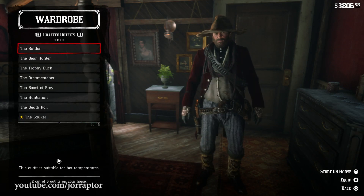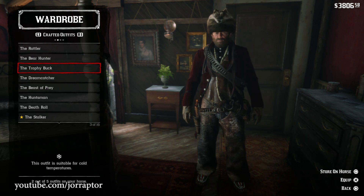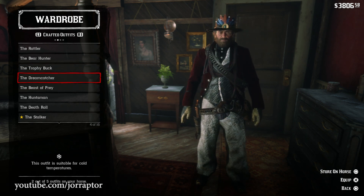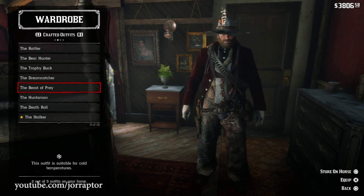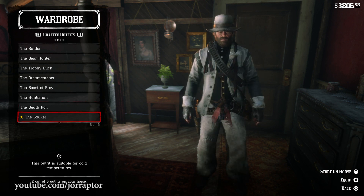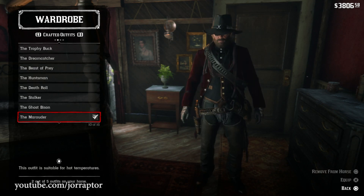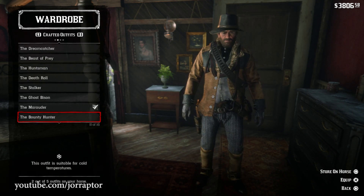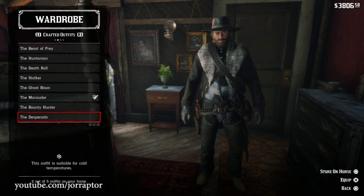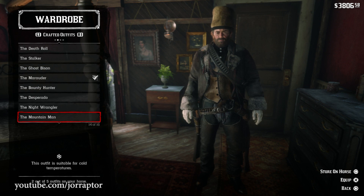Then there are the crafted outfits that you can craft at the Trapper, found in Saint Denis for example. As I said, these are all tied to killing the legendary animals in the game. They are some of the best-looking outfits, made from the hide of the animals, and they come with some of the most unique hats. You can mix and match all the different pieces together to make custom outfits, then store them on your horse to switch instantly.